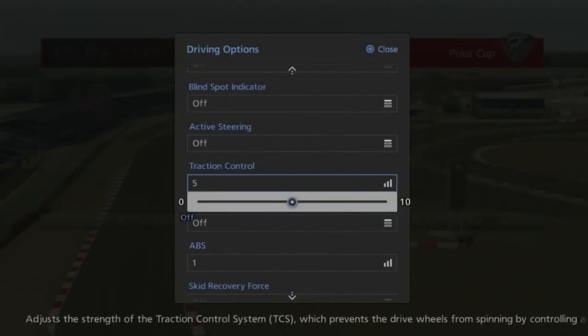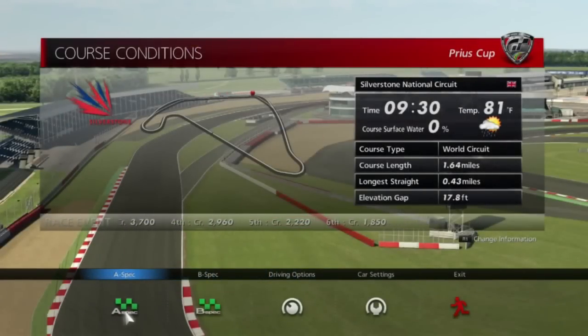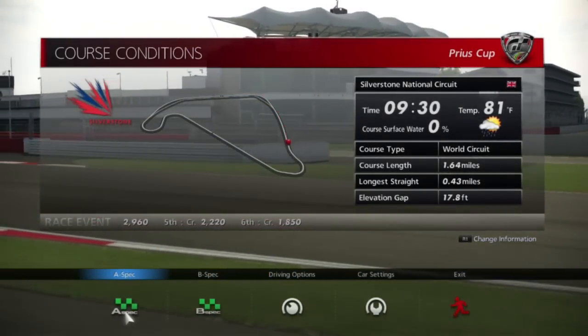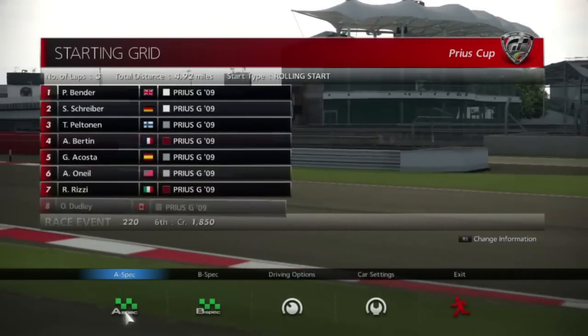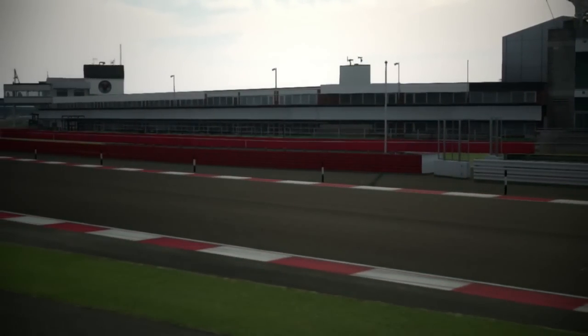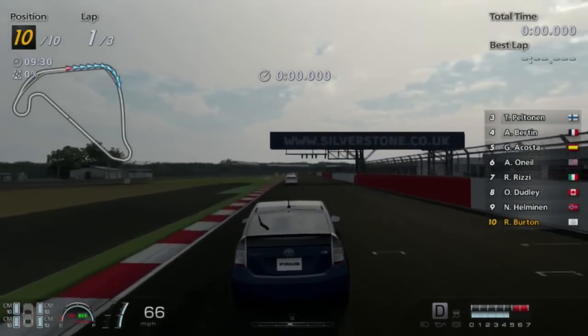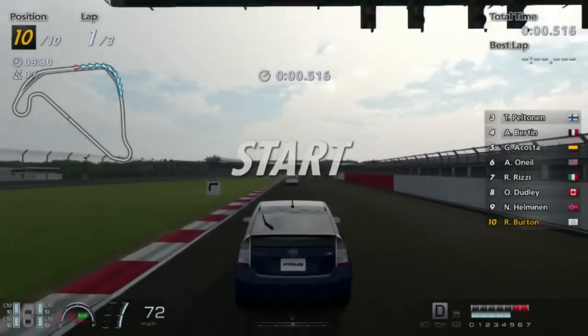Hey, everyone else is using the exact same car. Interesting thing to note here: this is a ten-car field as opposed to six. We've actually got more than six cars for once, which is cool. So let's go — drive these Priuses for three laps around Silverstone National.